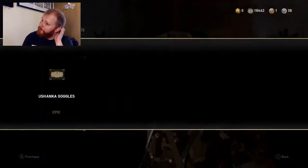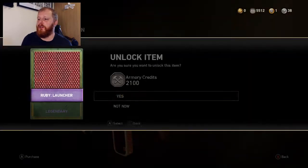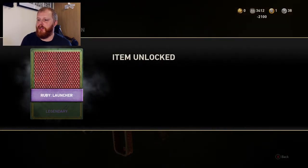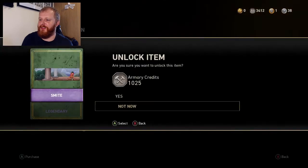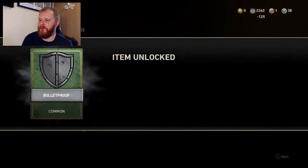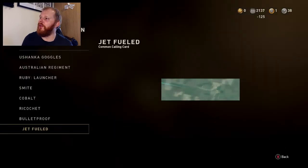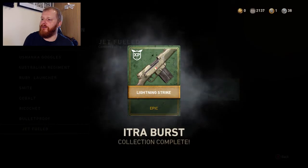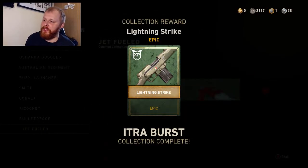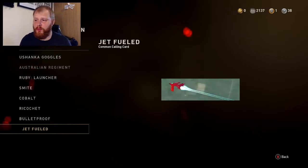The Burst is probably more expensive but I'm going to get it. There we go — ruby launcher camo as a bonus. We are literally now out of all our credits, down to 2,000. But there we have it — the Lightning Strike, epic variant of the Itra Burst. Beautiful!